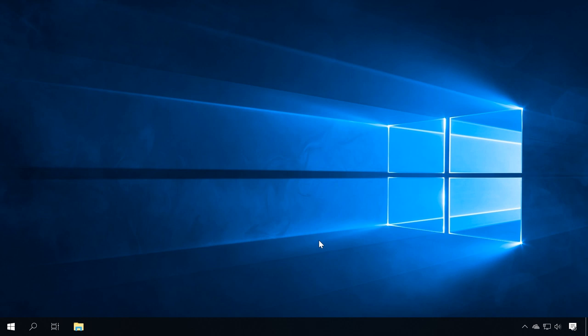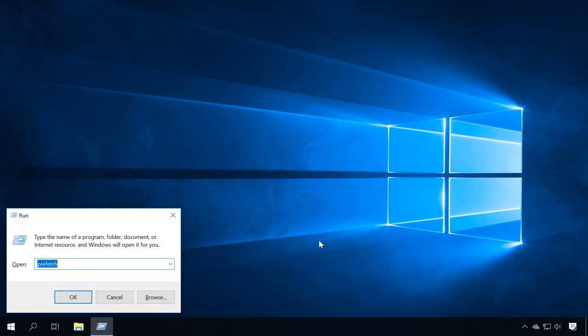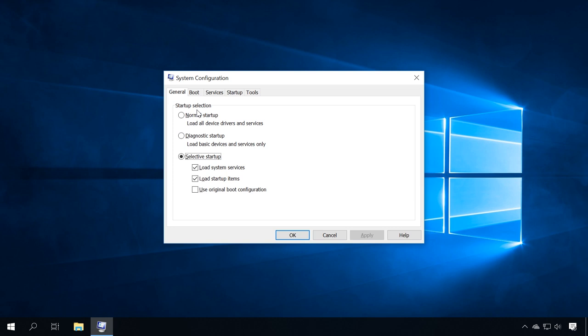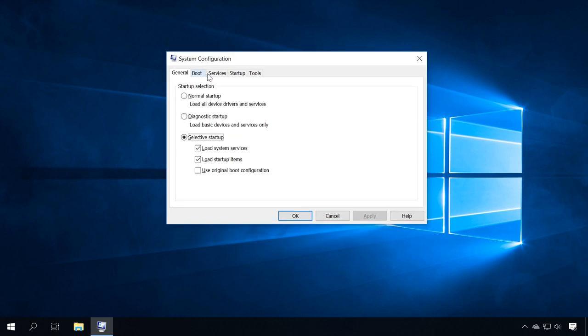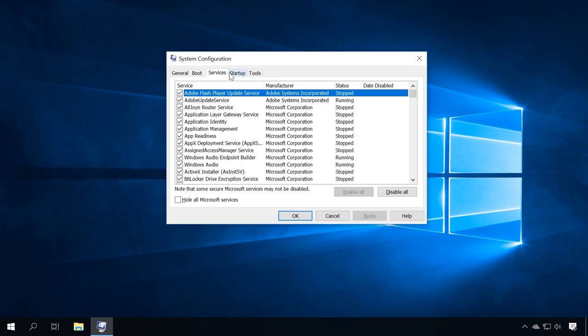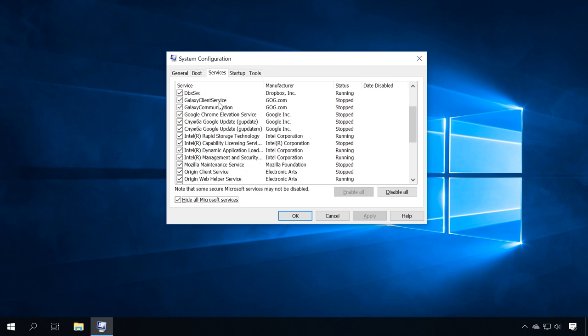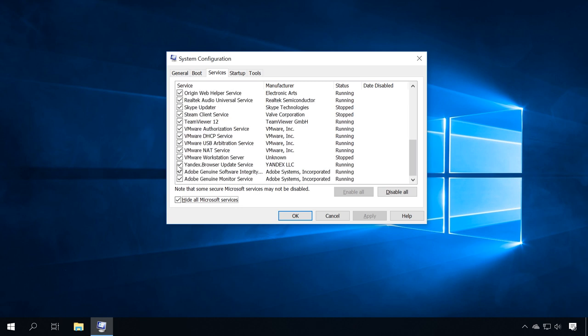Step 8: disable unnecessary system configuration services. To do it, start the Run tool and type msconfig. In the System Configuration window, go to Services. Check the option Hide all Microsoft services so that you don't disable anything important. View the remaining list and uncheck the boxes for the services you'd like to disable. Click Apply and OK.